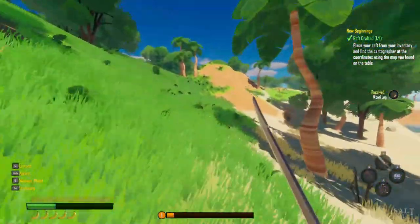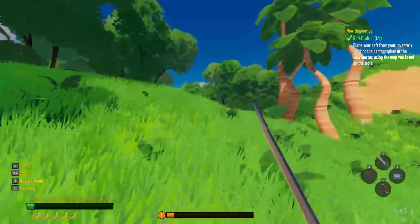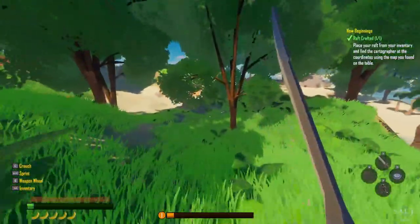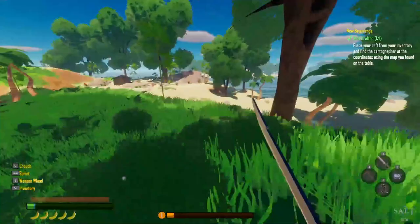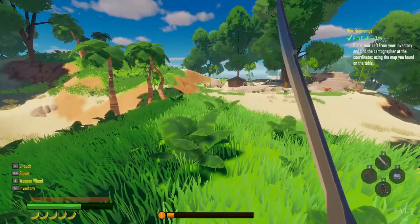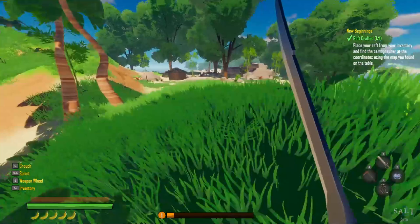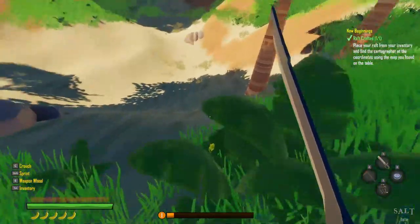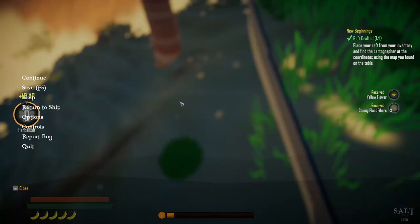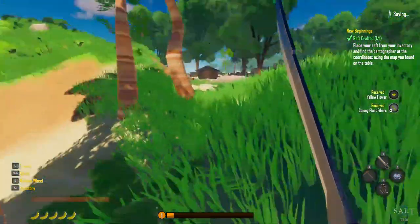So we got some rocks — there might not be anything on this island. Let's check it out. How's our food doing? There is something over here. Oh, there's somebody there! There's two guys. Are they pirates? We might be fighting. Let's save the game, just in case. We're going to die.